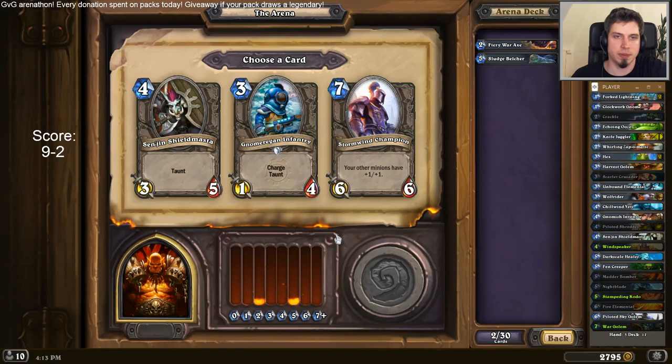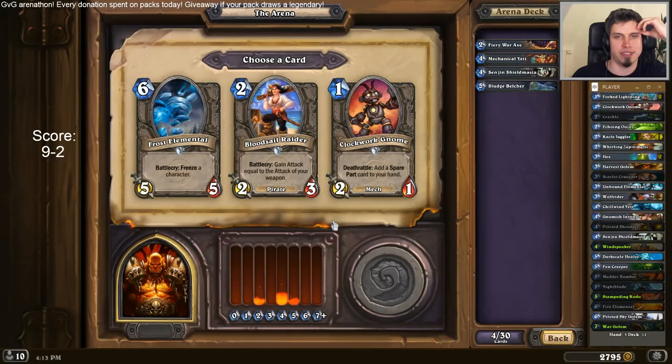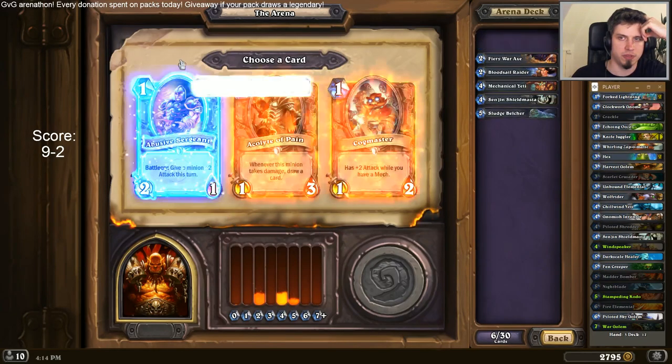Sandrine or Stonewind Knight — it's hard to say, third pick in. I go with Sandrine. Ogre Warmaul. That's a strange card. I think if it wasn't up against a Yeti, I probably would have picked the Warmaul. Yeti is good. The Warmaul is kind of unreliable. Bloodsail Raider. Abusive Sergeant or Acolyte — I have one max so far, I can't count on this guy. Abusive Sergeant, I think.